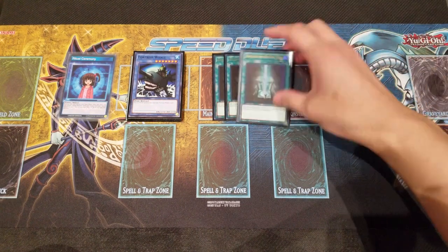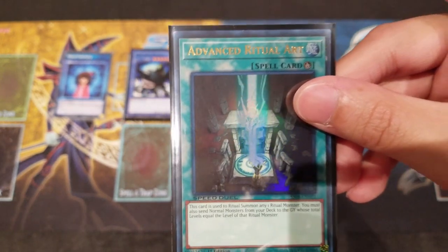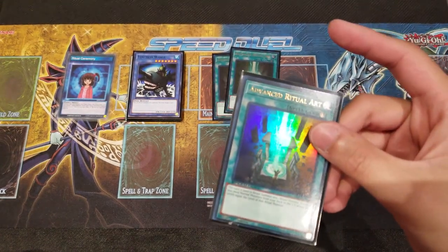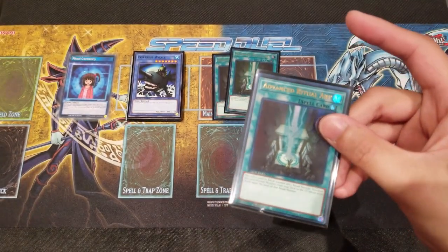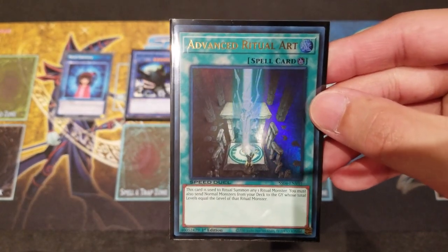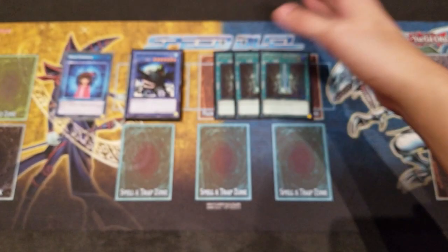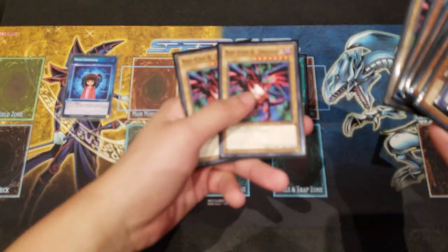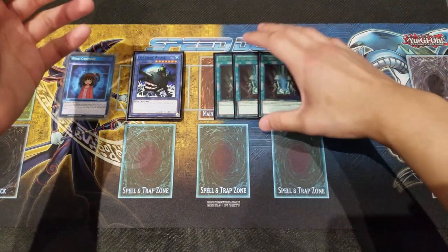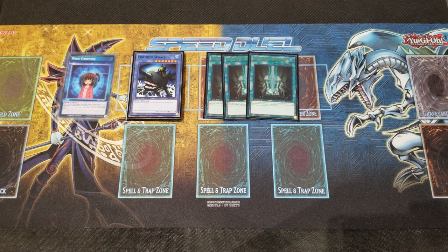Moving into our spells — first and foremost, Triple Advanced Ritual Art. This card came out in Speed Duel: Battle of the Millennium, and before this card came out I was kind of hesitant on making a Fortress Whale deck. With Advanced Ritual Art, all you need is that card and Fortress Whale in hand, and you can immediately send Red-Eyes Black Dragon from your deck to the graveyard to summon Fortress Whale — much much faster and more preferable.